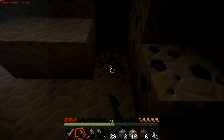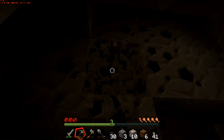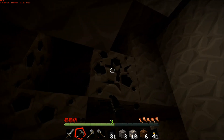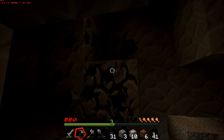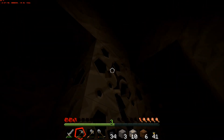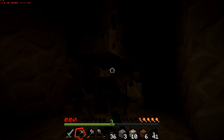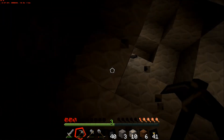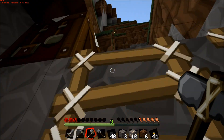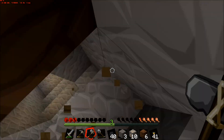This cave is kind of crappy, we're pretty much done here. Should I just keep digging down and make a nice little area? I don't know, maybe we will. I think I want to get my workbench first — that way I can take it with me and make more tools as we go. Let's go grab our workbench. There we go, perfect.